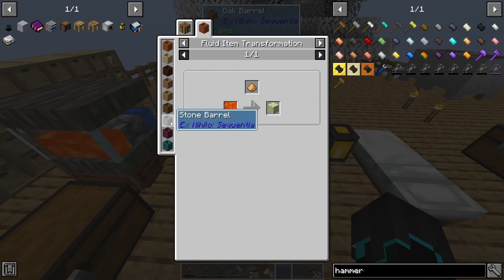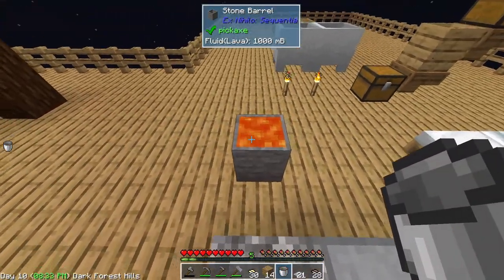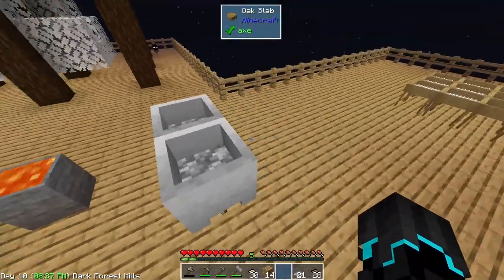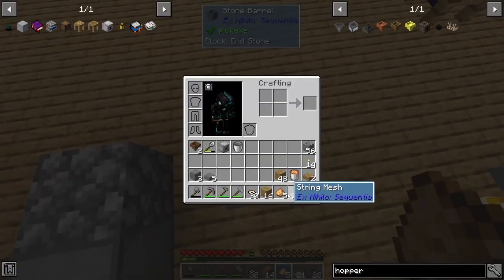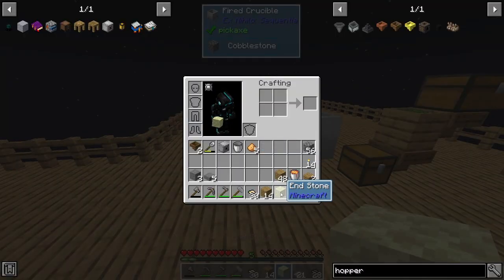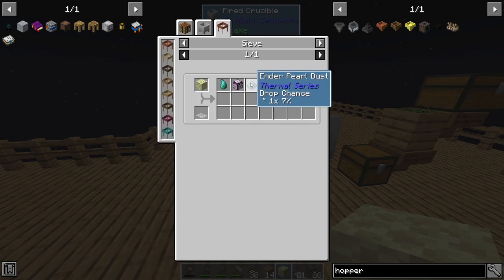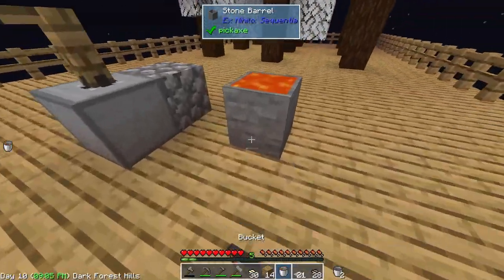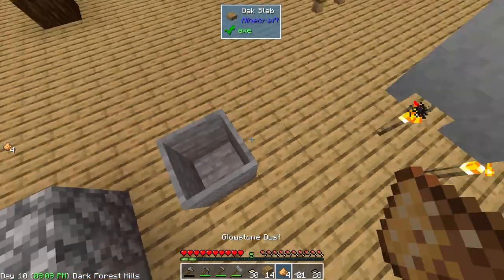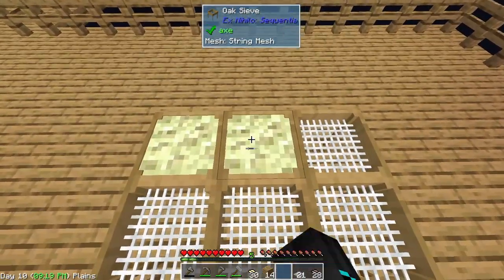Maybe I need a stone barrel. Yes - you need a stone barrel in order to put the lava in. So with that I should be able to right-click with glowstone and get end stone. Now using the end stone I can crush it down into crushed end stone, which when sieved has a 7% chance of dropping enderpearl dust. Let's just hammer these down and sieve it and see what happens.